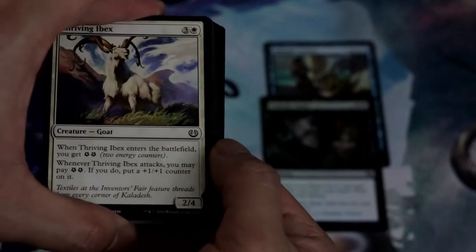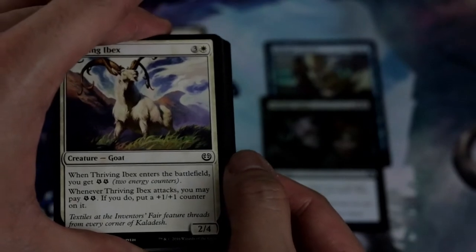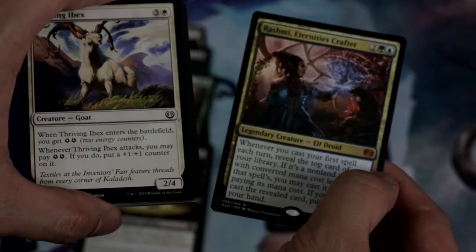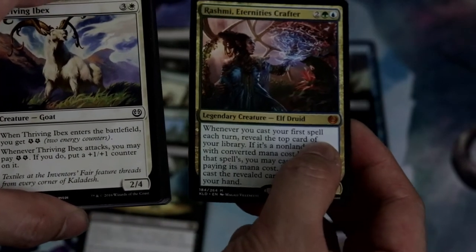This camera is pretty slow for the focus, but it is doing its job. Land, and a rare — we got a Rashmi, Eternity's Crafter. So this is our first mythic.